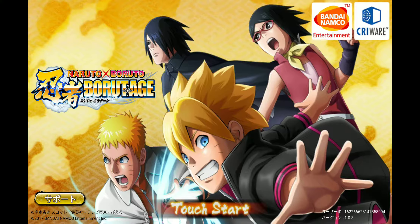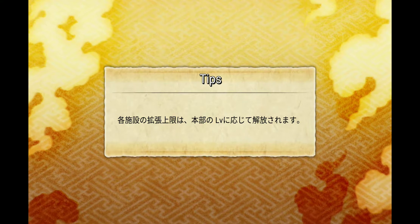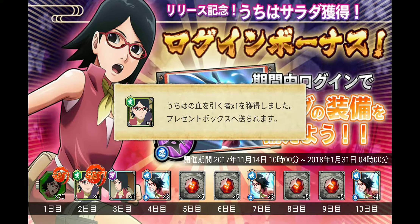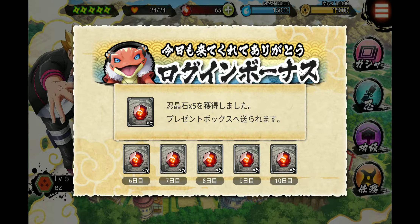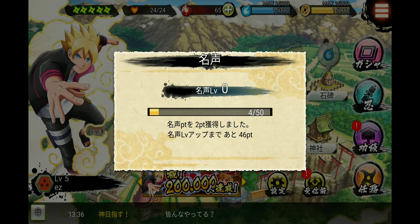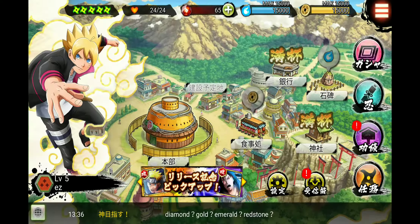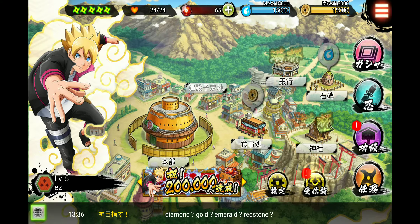Yo, what is good YouTube, it is your boy Make It Look Easy and we're back again with another video. We are back with Naruto x Boruto Borutage on the JP version. Let's get right into it — as we wait for the global version, it should be coming out very soon. The Facebook page has been talking a lot about the campaigns and us reaching the goals, but I have a feeling the global version will be coming out very very soon. For right now we have the JP version, and that's definitely better than nothing.